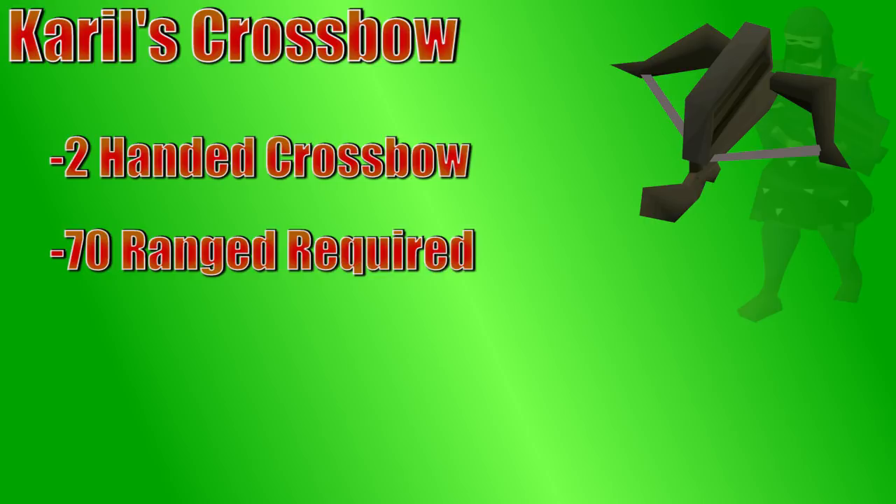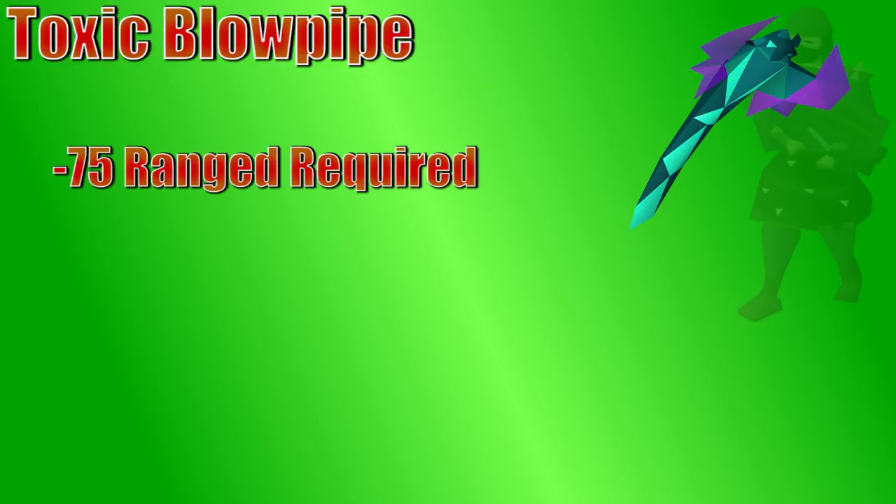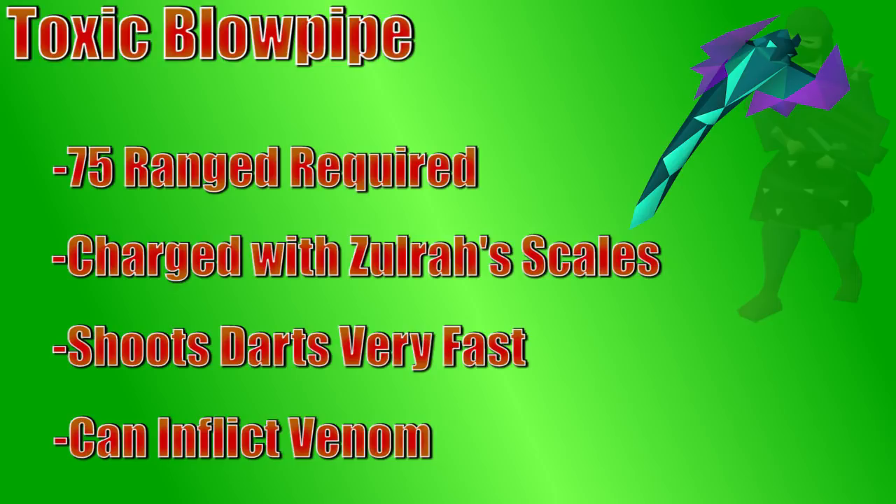Next, we have the Toxic Blowpipe, likely the most commonly used range weapon. This weapon requires 75 range to use. The blowpipe has to be charged with Zulrah's scales, and is going to use two scales every three attacks. The blowpipe fires darts, so it also needs to be filled with darts before you use it. The mechanics for shooting darts will work the same way as just throwing darts — your backpack will pick up a certain amount and should automatically put them back in your blowpipe. Since you need to load the pipe with both scales and darts, it can be pretty expensive to recharge over a long period of time, but it's such a fast weapon that it makes up for the cost very quickly. The blowpipe also has a 25% chance to inflict venom when attacking, unless you're wearing a Serpentine Helm, in which case it has a 100% chance of inflicting venom on your opponent.